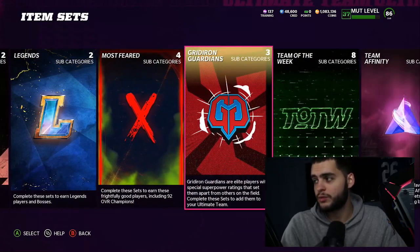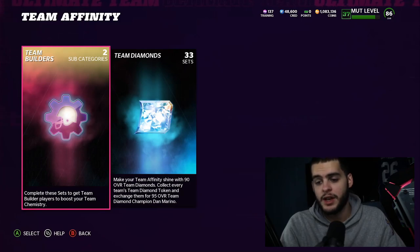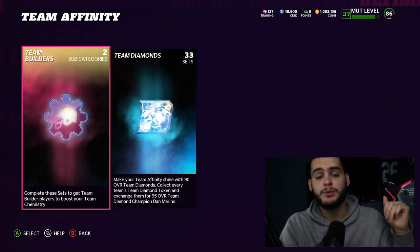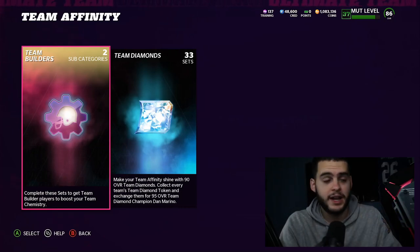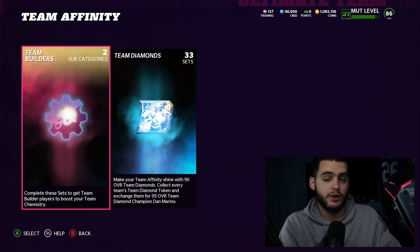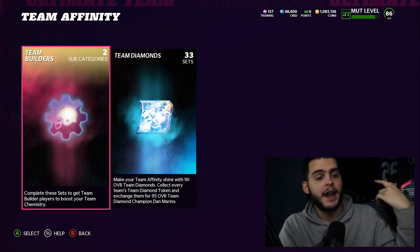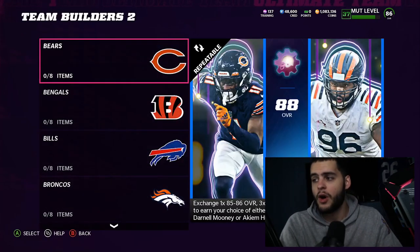I also partnered with Underdog Fantasy. If you guys want a chance at doing some player props and playing some daily fantasy on a super easy-to-use app, head on down below to my link. If you use my link you can get up to $100 free bonus dollars — basically $100 free to go ahead and play on their app and get adjusted to the game without risking your own money. Make sure you use my code Poodle and use the link down below.